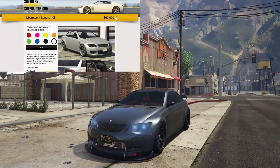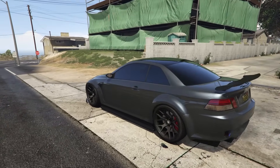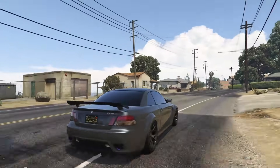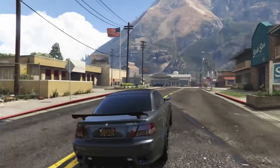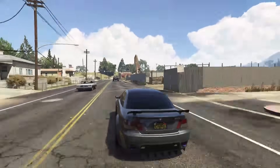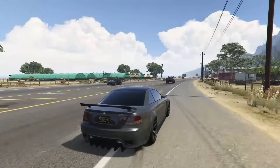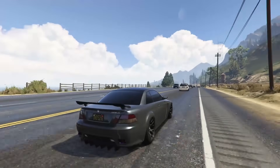At number five we have the Sentinel XS. It's honestly one of the best cars you can get off the street, especially if you're into customizing and tuner-style cars. The Sentinel XS has an absolute ton of customization — hood options, bumper options, exhaust, side skirts, spoiler, basically you name it. The Sentinel is also a pretty quick car, albeit not the quickest. I personally don't like it quite as much as the Lampadati Felon performance-wise, but it's not bad at all — it's just personal preference.